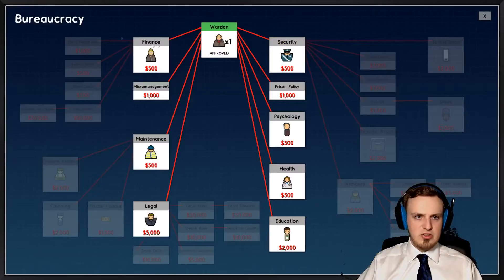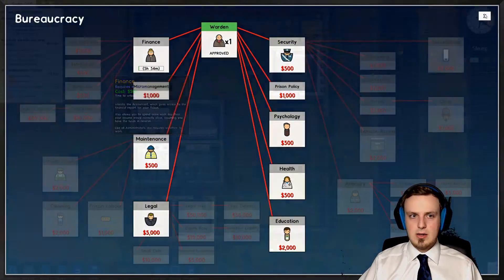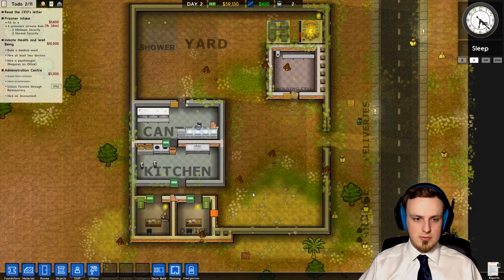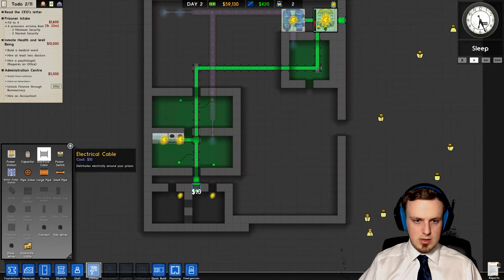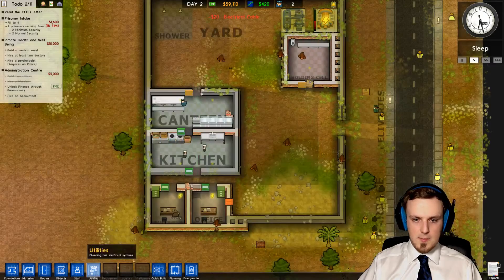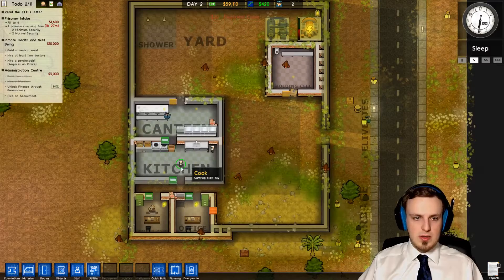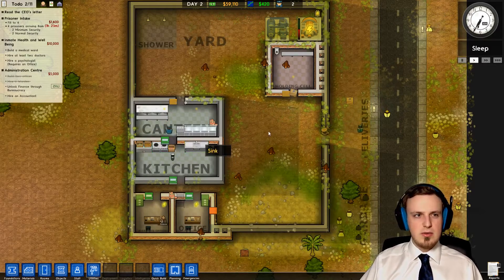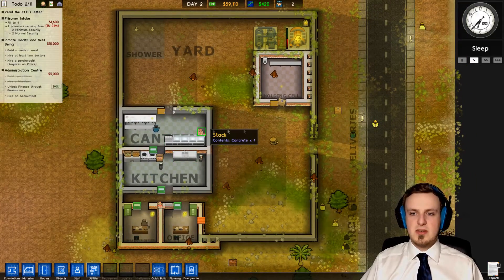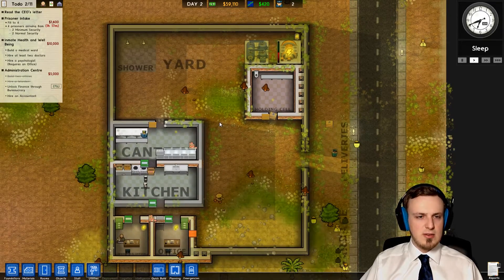We can see how long the research has taken. We don't have any power down here — maybe we need one more electrical cable. So that one's working. The kitchen should be working — they are having some ingredients already. They're gonna start cooking soon, or at least once our prisoners are here. I'm pretty glad so far, not any trouble.